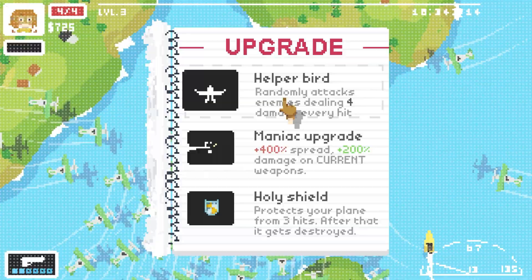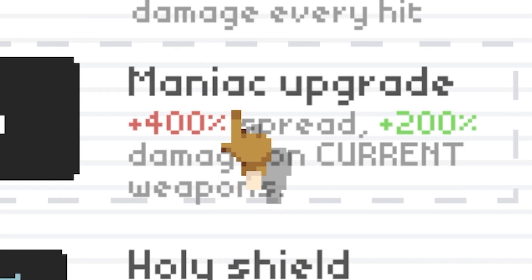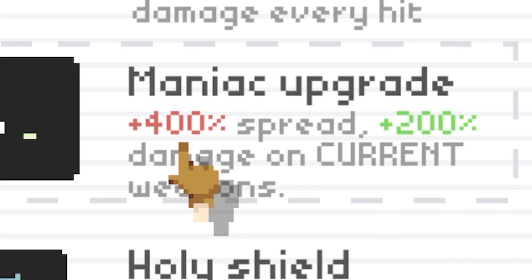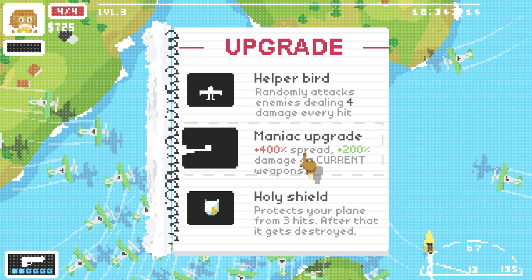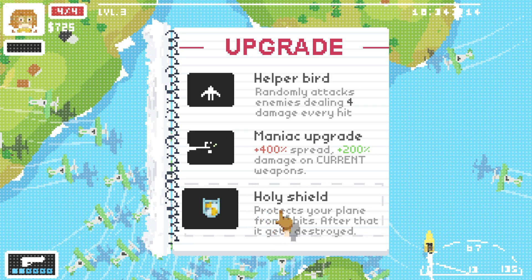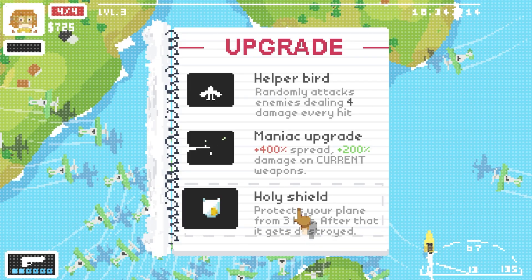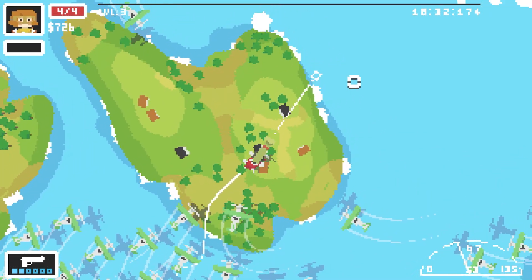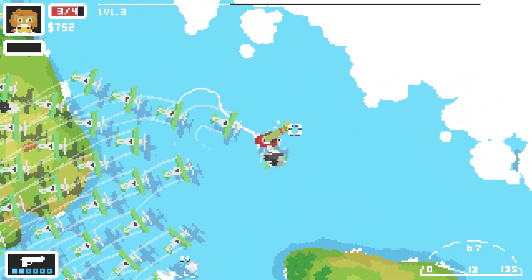Next upgrade: there's a helper bird that randomly attacks enemies dealing 4 damage every hit - that's the maniac upgrade. Or 400% spread which is bad for aiming, but 200% damage. Or a holy shield that protects from 3 hits before getting destroyed. Let's go with the maniac upgrade - goodbye aiming at anything. Thankfully I do have a missile launcher so it doesn't matter too much.